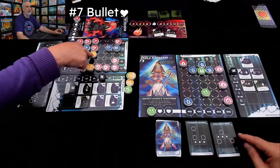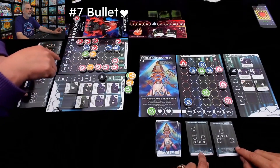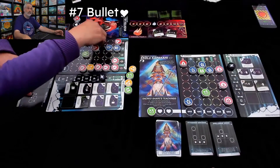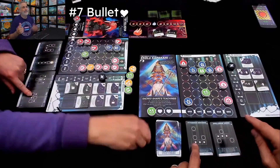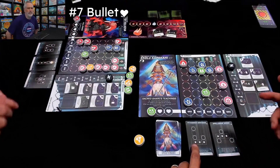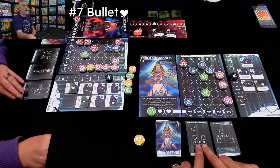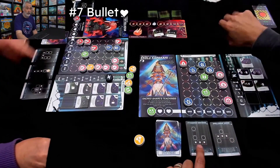Then we go on to number 7: Bullet — although I don't know if it's actually called Bullet Heart, because there's literally a heart in the title. If you go on BoardGameGeek, you'll see its name is actually 'Bullet Heart Emoji.' So I'll just call it Bullet, or maybe Bullet Heart — I'm not quite sure how you're supposed to say it out loud. But this is another real-time game, and it's really cool. Jen and I actually like this one quite a bit.